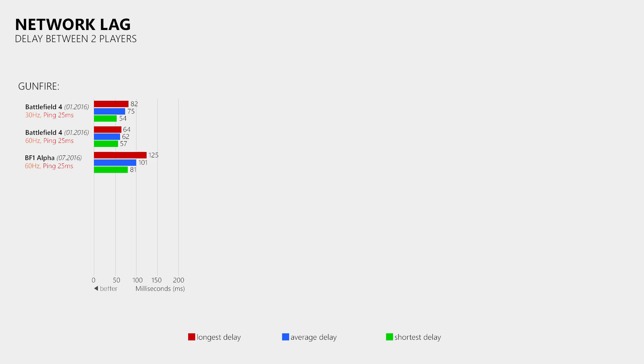I knew that the beta should provide better results because it had more netcode changes and Nvidia also provided a new driver that supported the Battlefield 1 beta. However, I was not quite prepared for what I saw in those high speed recordings after my first test — I actually did all 20 tests again on a different server just to make sure they were correct. So in the Battlefield 1 beta I measured a longest delay of 47ms. On average I got 41ms and the lowest delay I measured was 33ms.